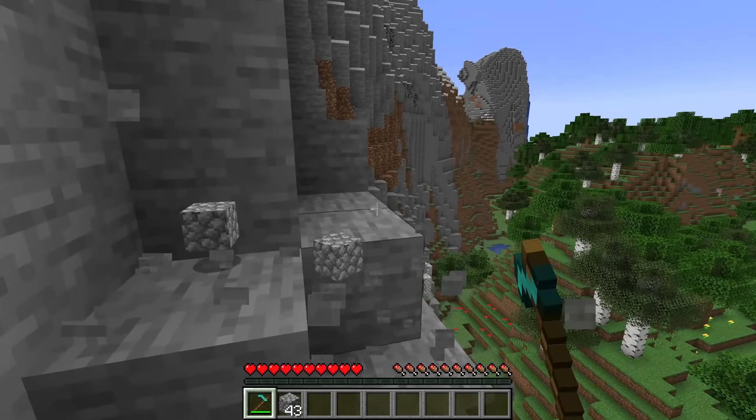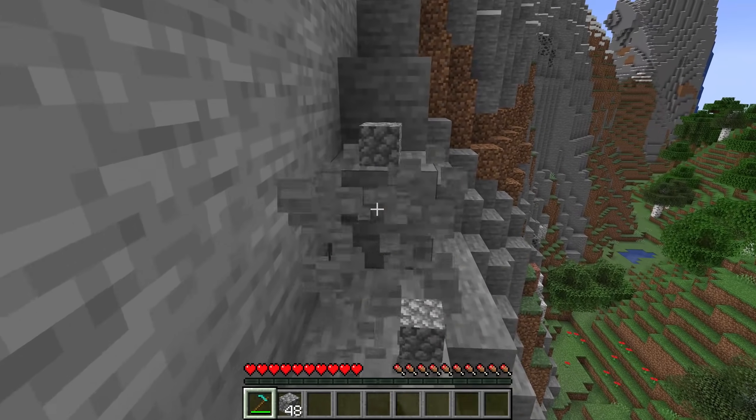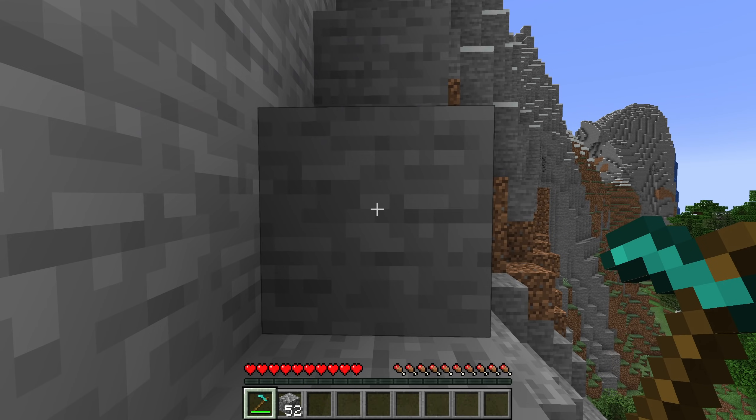There are several more minor changes to tags as well. Azalea and flowering azalea have been added to the block and item tag for saplings. Moss blocks would appear twice in the lush ground replaceable block tag — the explicit mention has now been removed and they only appear through the dirt tag. And the bee growables block tag now contains cave vines by default.